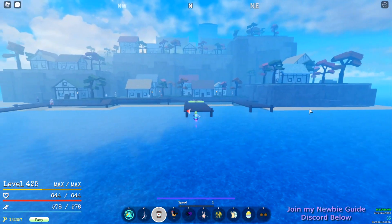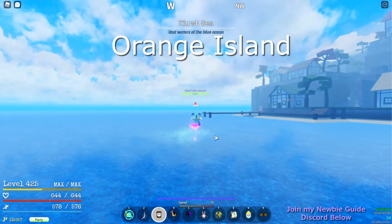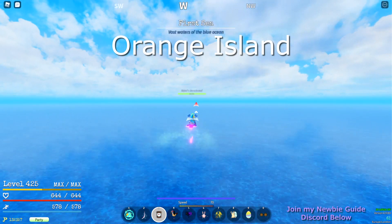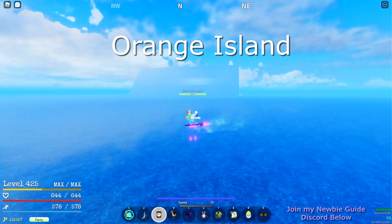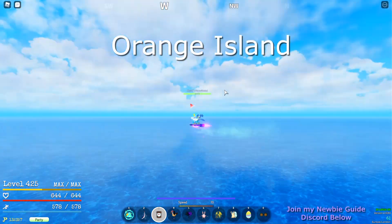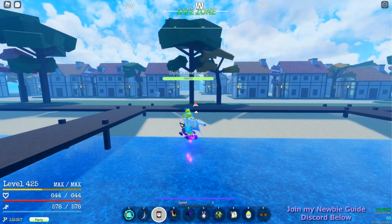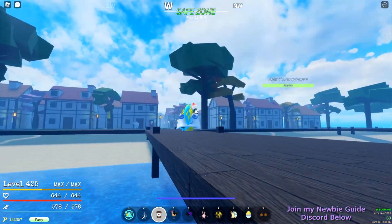The next island location will be Orange Town. From Shells it's just straight west but slightly to the right. Here we are — this is Orange Town, just straight west with a little to the right from Shells. This is where you can defeat Buggy the Clown, who is the boss here.